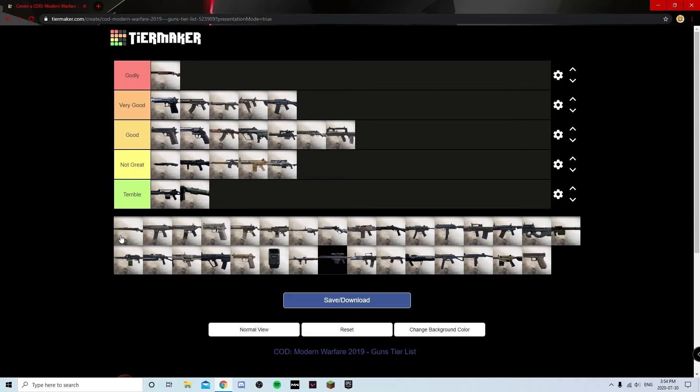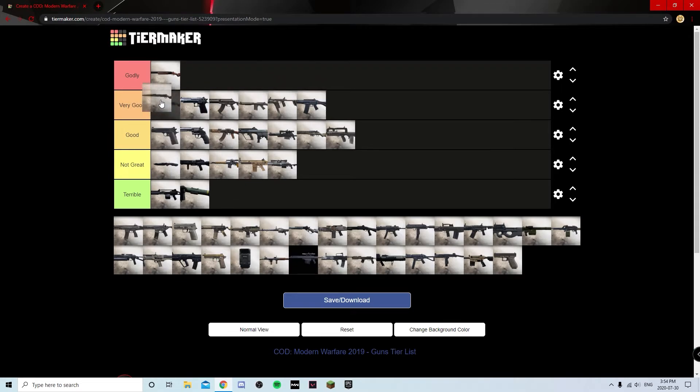The Kar98 is my favorite weapon in this game. I'm a sniper so that might not be the same for you, but I have around 13,000 kills with this thing. It got a major ADS buff in the sniper patch during Season 4's mid-season update. It's very very good — I'd put it in Godly but snipers still get outclassed in a lot of situations, so it goes in Very Good. The Kilo is one of the better assault rifles, gets slightly outclassed by the M4, but still goes in Very Good.